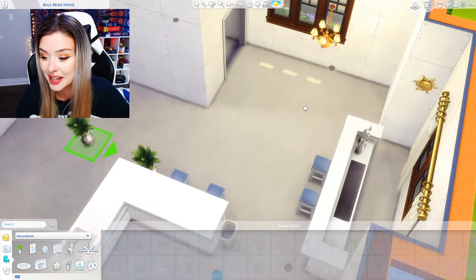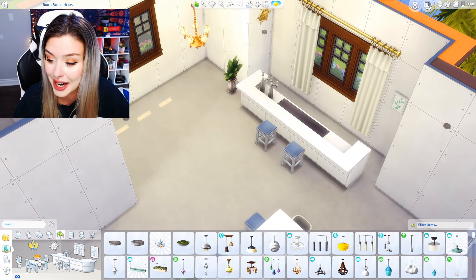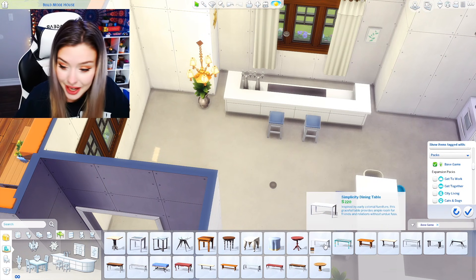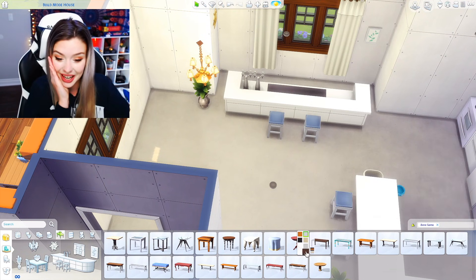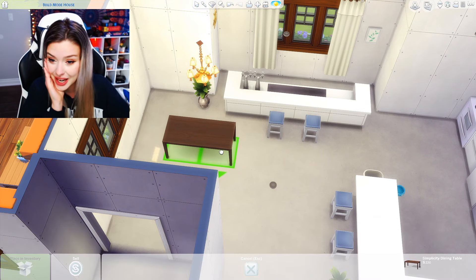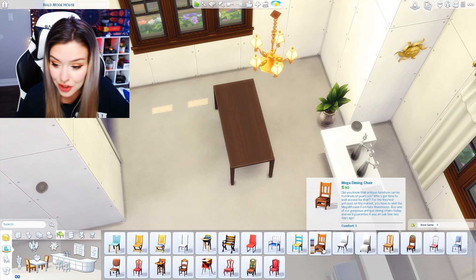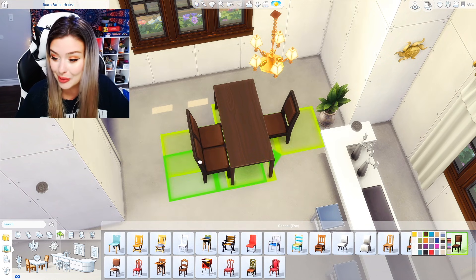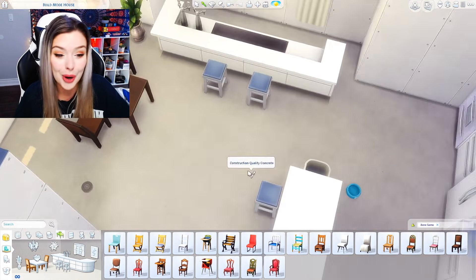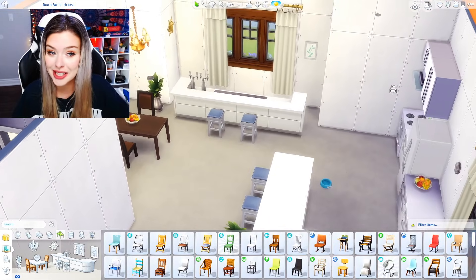I'm going to have to use this plant again — this plant is going to get so much love today. The fruit bowl again, also on my dining room table. The dining room table is literally the most basic thing in the world. We've got our dining room table. I need two chairs only — they kind of look like the dine out chairs. Oh, actually it's this chair right here. We need the fruit bowl again. And I think that's it for our bar dining room moment.